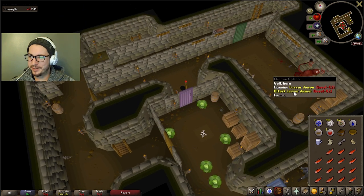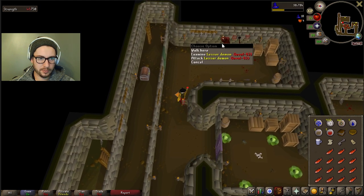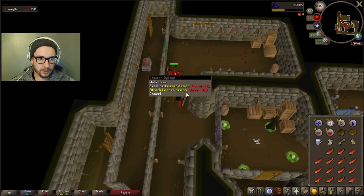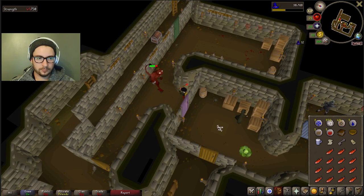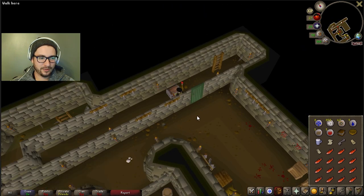Here we go, lesser demon. This is the last major monster that we have to kill. Apparently if you go back towards this door, he can't get to you and we should be able to kill him without needing to use any food or anything. Perfect, look at that. Let's go! Awesome. Piece number 2. Let's go get our third.